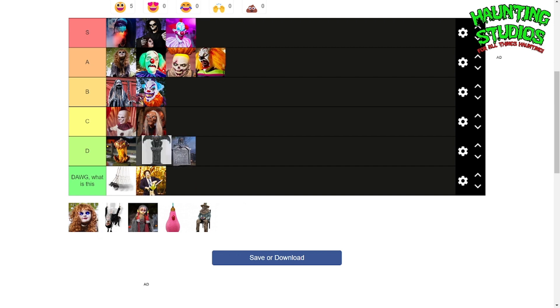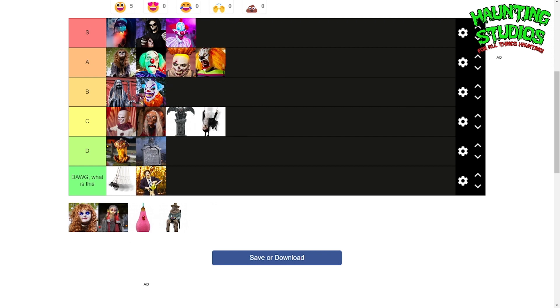Menacing Molly — I'll put her in C tier too. I see the appeal, then again I'm just not gonna get it. Gravewalker — this one may be a shocker to you guys. B tier, bordering A tier, because I love her head movement, she's a lot faster now, and I love the flickering on the candles. It looks a lot better than the OG in my opinion.